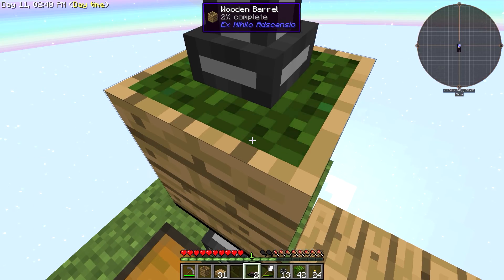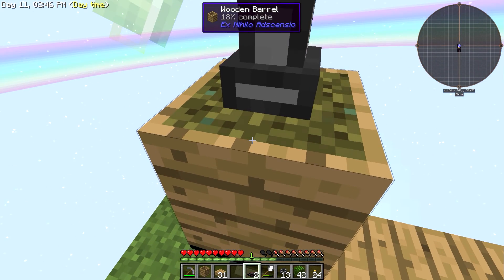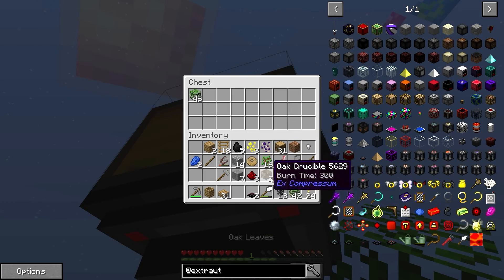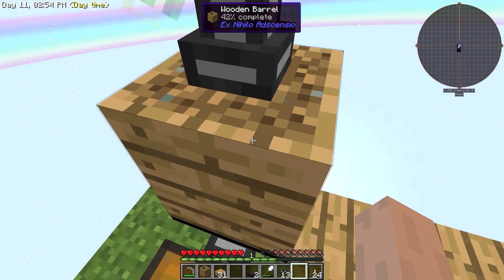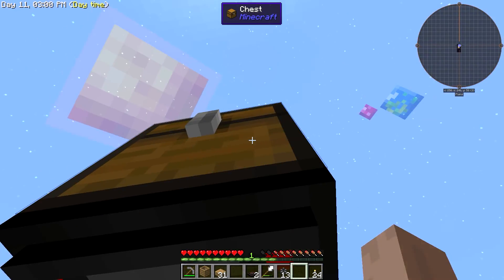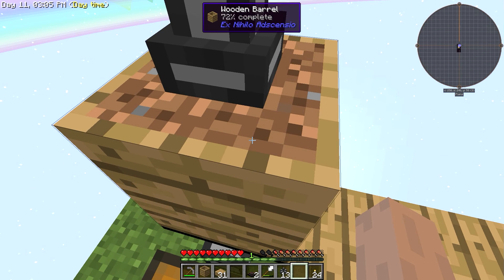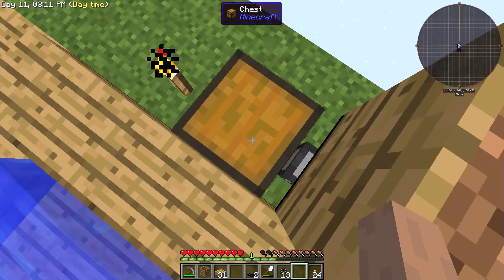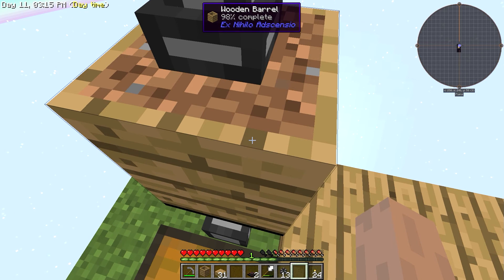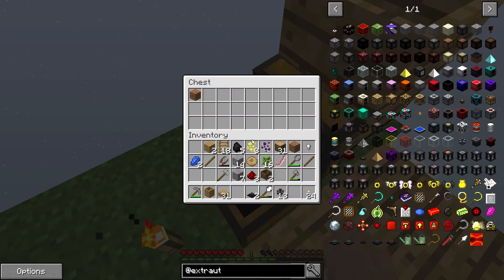Okay, I think I got it now. I didn't need those transfer nodes on top. So let's see if this works now. Let's put the rest of this in here. Basically, if I want to make any dirt, I just have to put everything in here and it should start. And it should take it out of this. There it goes. And there it is.